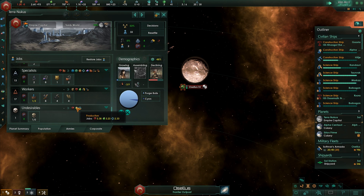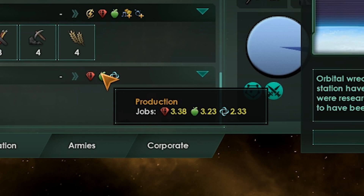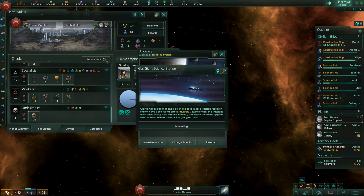We're starting to get our first undesirables on the planet. We're generating 3.3 minerals and the same for food. Unity is a nice bonus as well, so we can get through our tradition trees a lot quicker. We'll just continuously scoop up more pops and then move to the terraform stage.